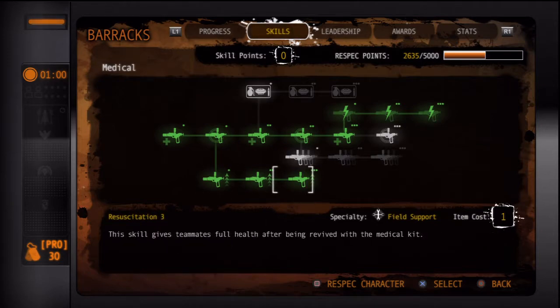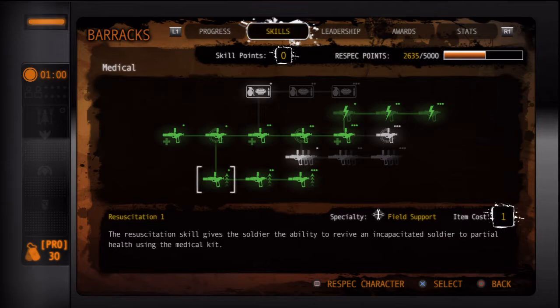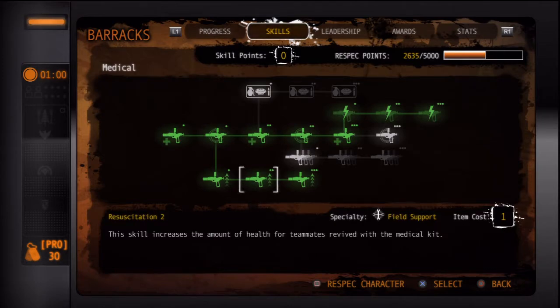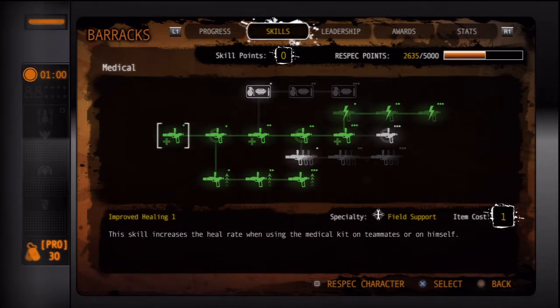You spend those first five points at resuscitation, and upgrade it all the way to resuscitation three. Resuscitation one will let you pick up people — once you buy the medical kit — revive them with 50% health. This tier revives them with about 70% of their max health. And this one will revive them with full health and will give you 10 points each time you revive somebody.